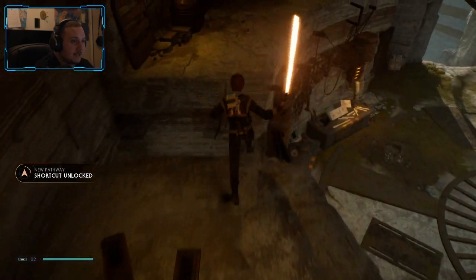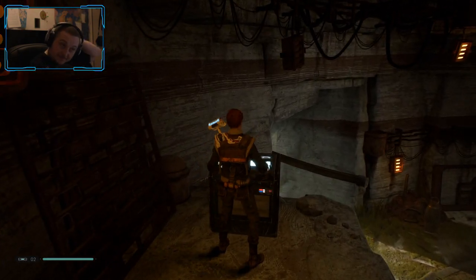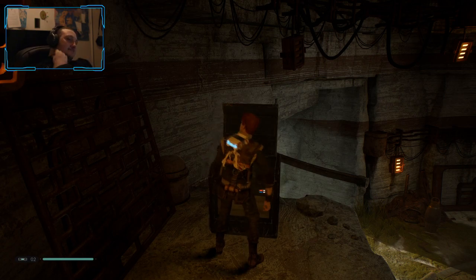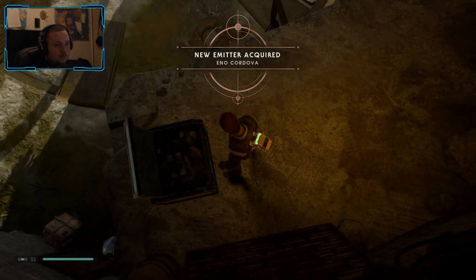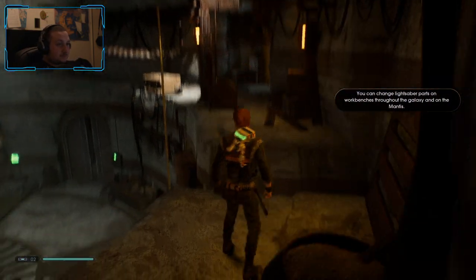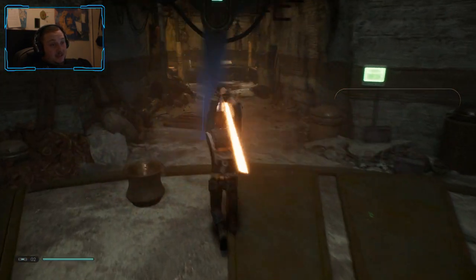Shortcut — yes! In case I'm falling down. The Jedi wouldn't mind if we grab supplies. Oh, something was in there near the emitter. Emitter required — okay, you can change lightsaber parts. Well, it seems like we're going to customize it again.